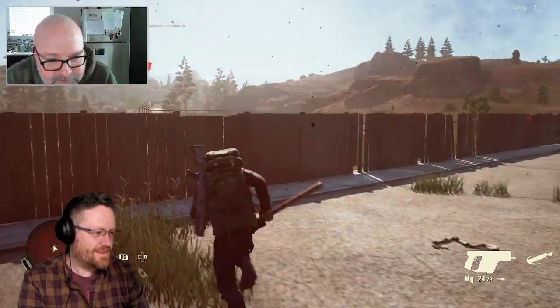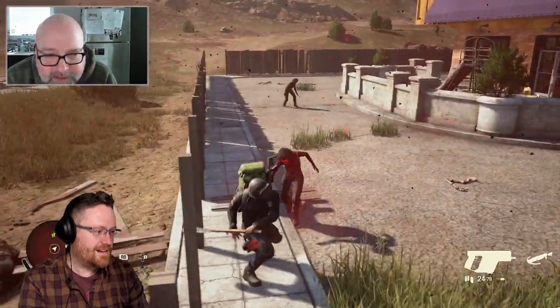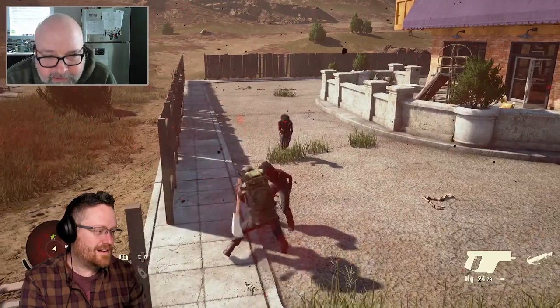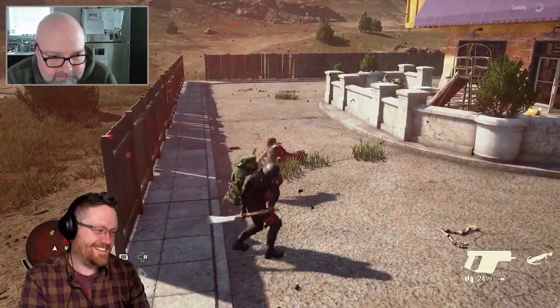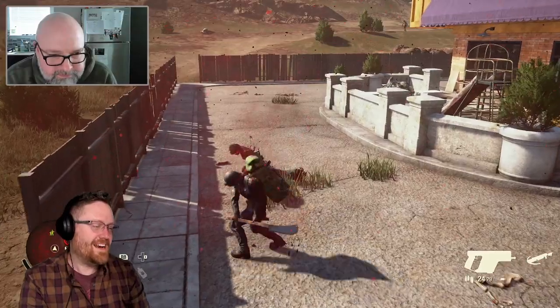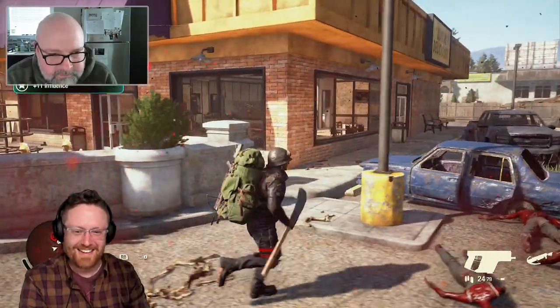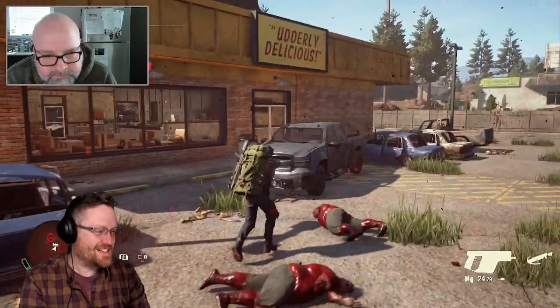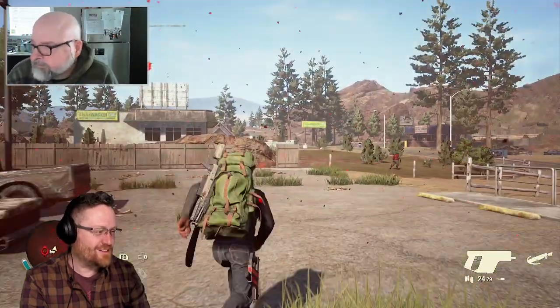Let's nip this in the bud before we start getting lots of snarky comments. Yes, obviously if you hit a window with a regular hammer it's going to break — but not in this game. It's actually kind of hard to break a window in a commercial establishment; they put a lot of effort into making those hard to break. So we make you put some extra energy into it. It's a new advantage to having heavy weapons, which feels pretty good.